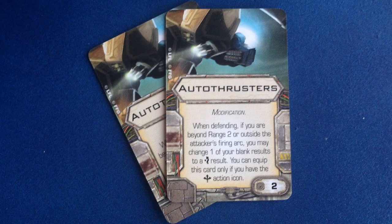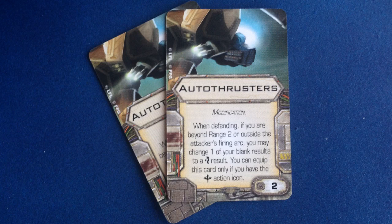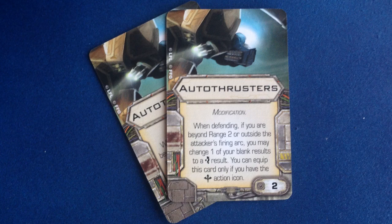Now we've got one of the most highly anticipated upgrades of Wave 6. Autothrusters is a modification that costs 2 points. When defending, if you are beyond range 2 or outside of the attacker's firing arc, you may change one of your blank results to an evade result. You can equip this card only if you have the boost action icon. Most X-Wing players see this card as a fix for the TIE Interceptor, which has dropped out of tournament-level play thanks to the rise of the TIE Phantom and the increase in turret primary weapons, which negate their arc-dodging ability.